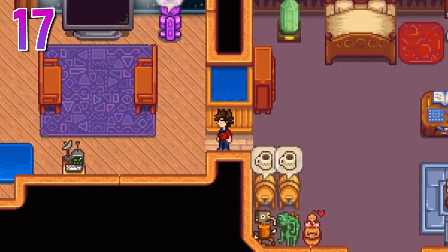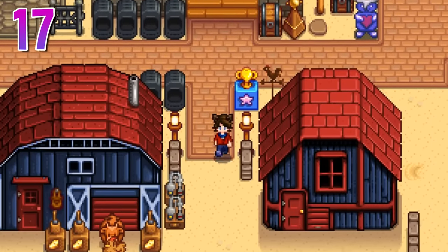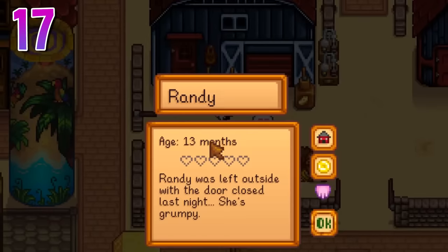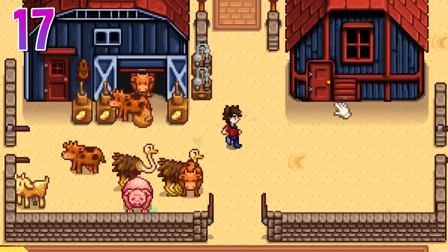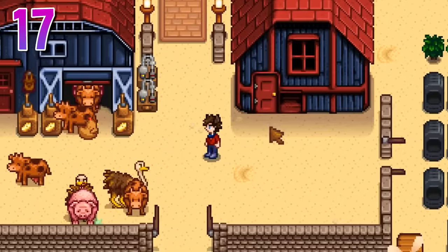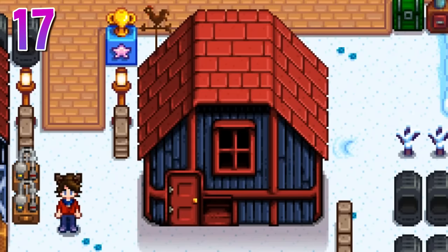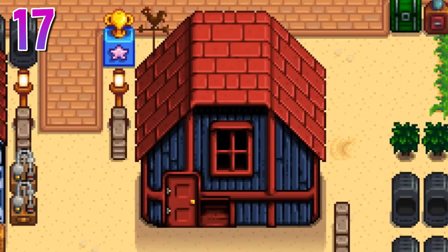Additionally, if you close the door on an animal before it gets in and go to sleep, there is a chance they will be attacked by a wild animal and disappear. To clarify: if your animals are inside and the door is closed, there is a 0% chance they'll be attacked. If the door is open, the chance is still 0%. Just don't lock them out of the building. There is no deficit to animal happiness by leaving the door open overnight — yes, even if it's winter, even if it's raining, even if you're on the wilderness farm. Spread it around.